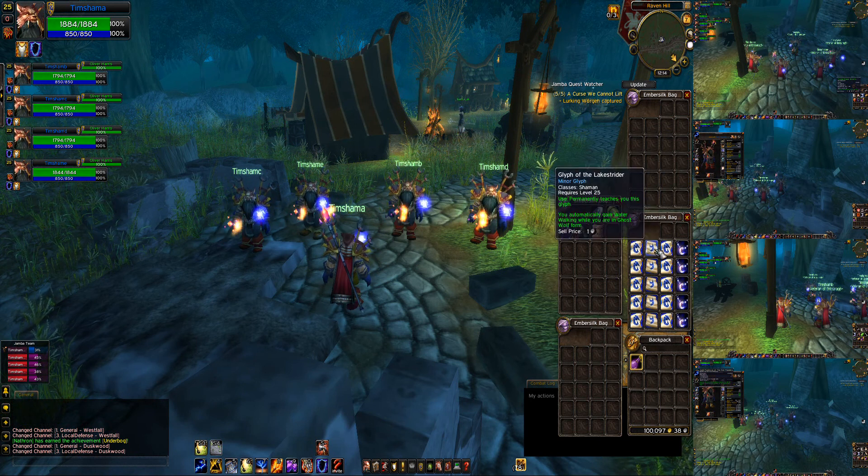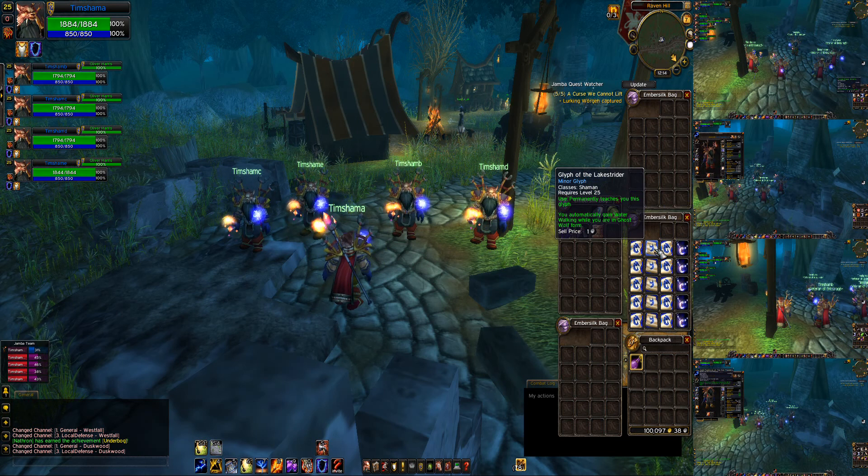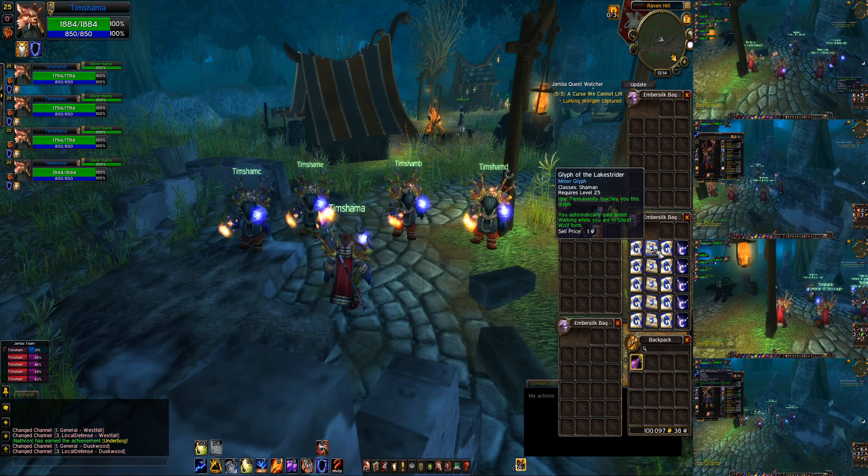We have Glyph of the Lake Strider, which is a minor glyph that allows you to automatically gain water walking when you're in ghost form. That's going to be ridiculously awesome for AB. Super excited.